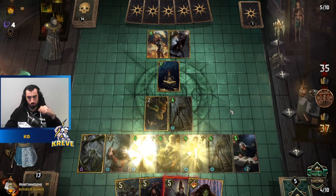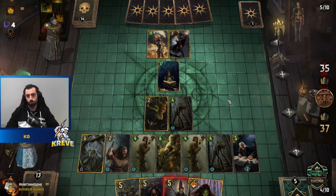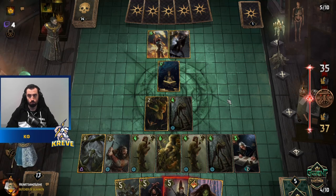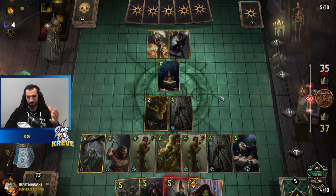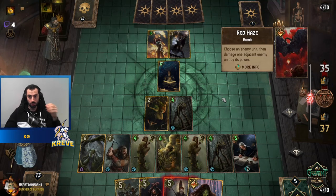Gezras is next! Can we generate the points, guys? We have what it takes. Slimy thinks so — that's very reassuring, thank you! That's what I need to hear during games — words of wisdom and courage. Wow, they don't know what to do — oh, Red Haze! Yeah, I wasn't expecting that.